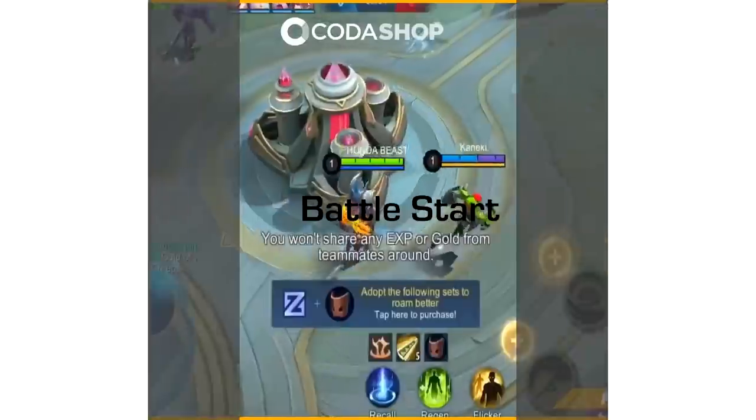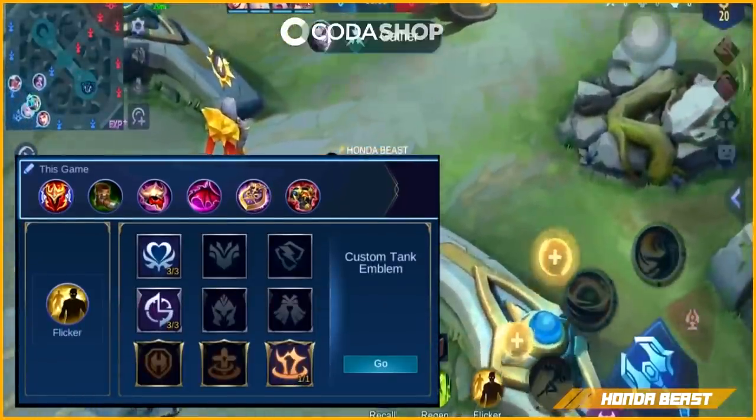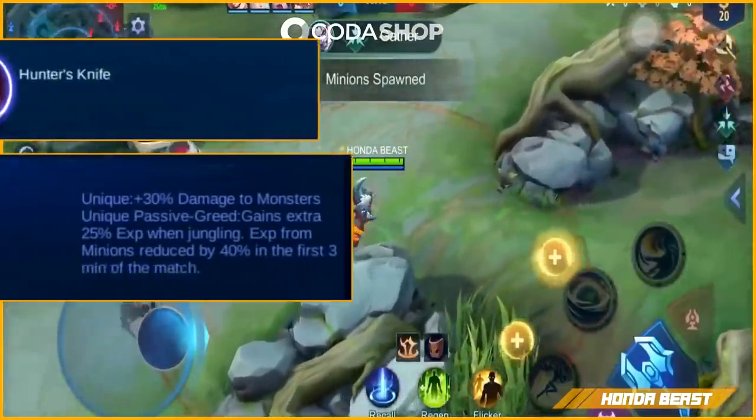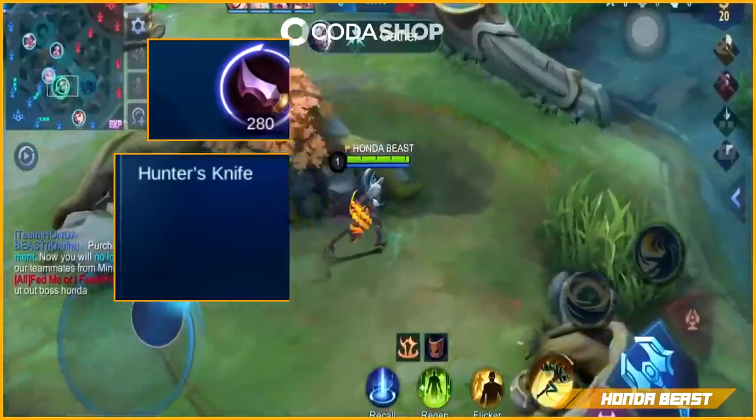Normal rotation lang to guys, 1-3-1, mas pinaganda lang. Aalalahanin nyo lang dito yung gold tower — yung armor ng tower ng kalaban. Magkakaroon tayo ng gold dyan sa armor ng kalaban pag nai-hit nyo.